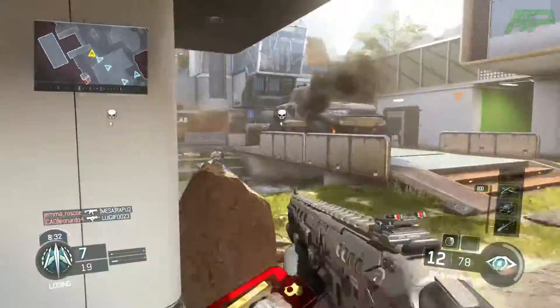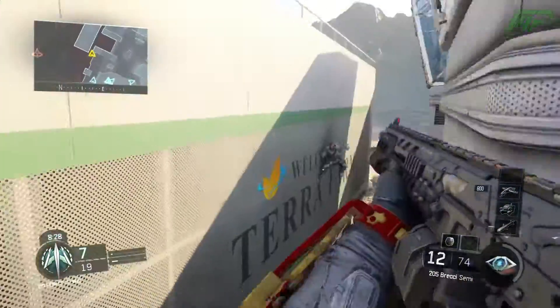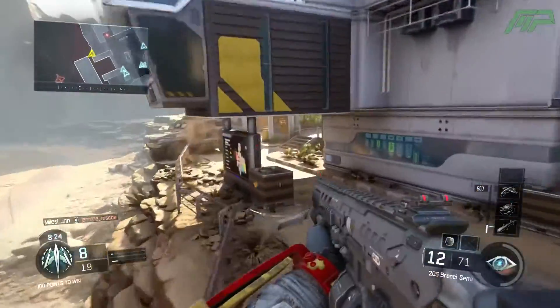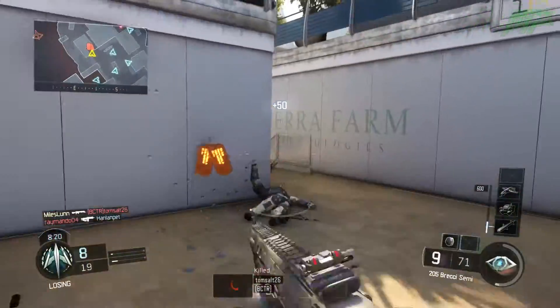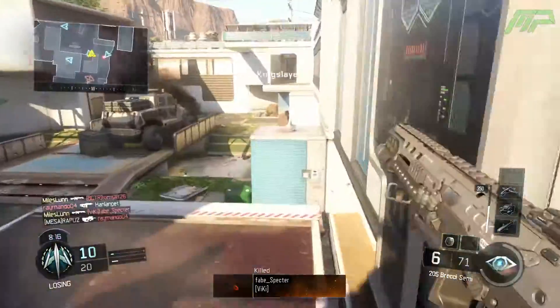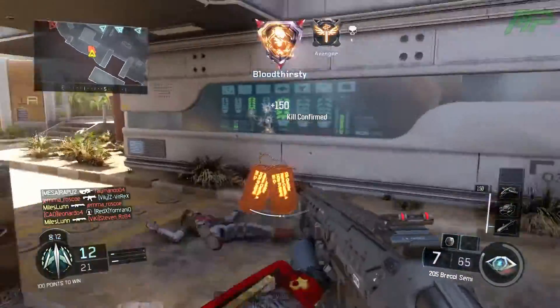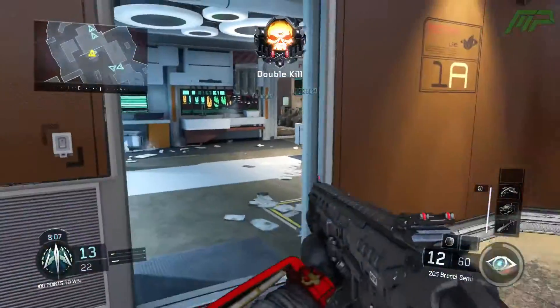I've done gun guides for the Argus and the Cuda before, and when I did my Argus one I said that Argus could be the best shotgun in the game. But since then I would definitely say the Brekki is the best shotgun in Black Ops 3 multiplayer, because it's insanely powerful — it's a 2-3 bullet kill. It's a level 1 unlock, which is really good, but you don't actually get it for free because you have to use an unlock token to unlock the Brekki, despite it being a level 1 unlock.